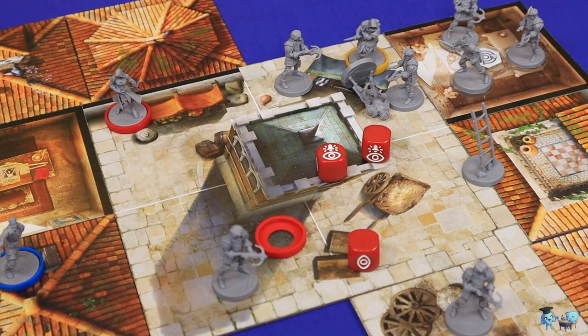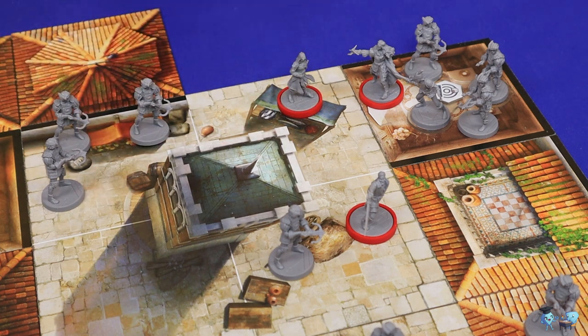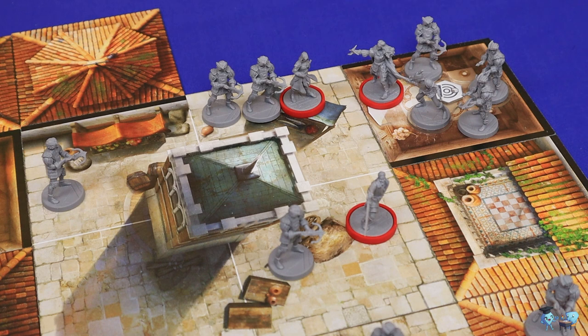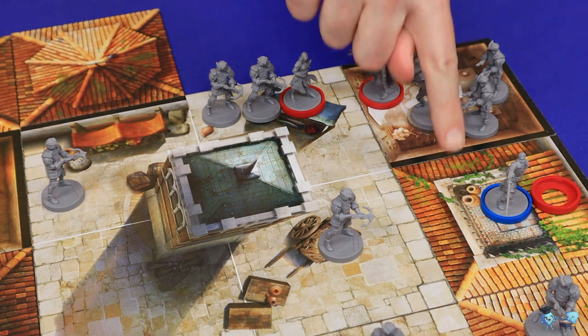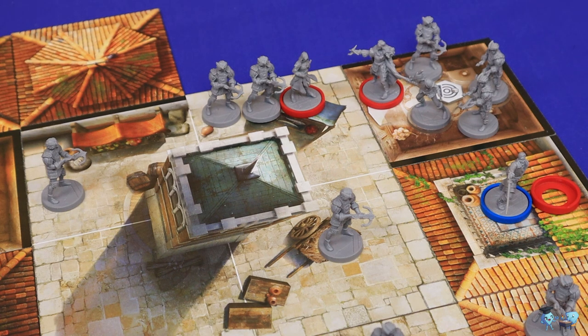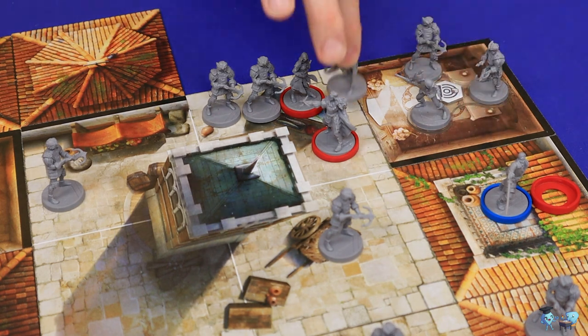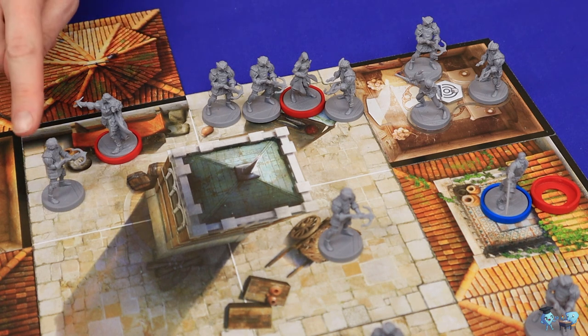Now let's talk about how hunting works. When an exposed assassin moves out of a square containing one or more guards, half of those guards rounded up will follow if legally allowed to do so. If an assassin moves to a roof with no ladder, guards cannot legally follow and the hunt ends — because there are no enemies there, the assassin becomes incognito again. Guards who are frozen by an objective base or already on a red base square will not follow as part of a hunt.